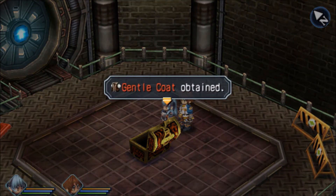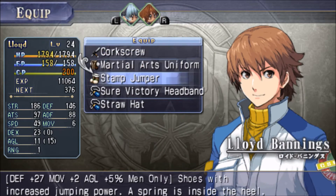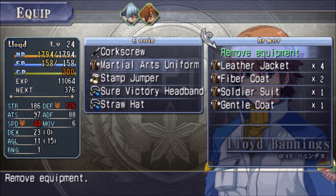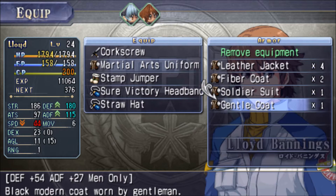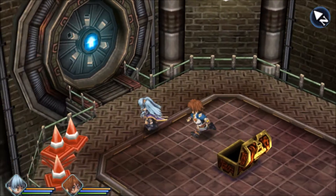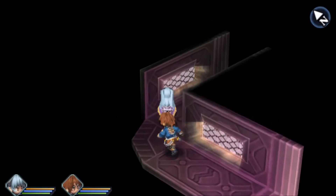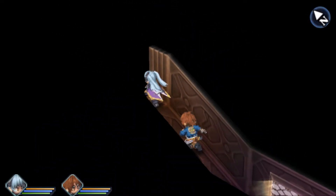What do we have here? The gentle coat — let me show that to you real quick. It's man only, and it actually has really good defense and art defense. The problem is the martial arts uniform gives five speed, and I like speed. So Lloyd's gonna stick with that until he can find something better, even though his defense is really low.